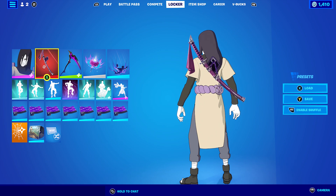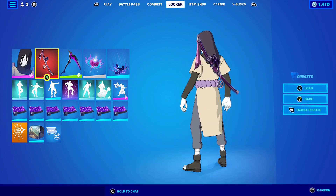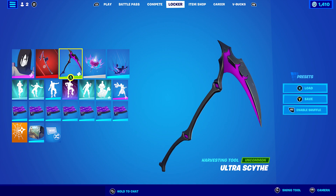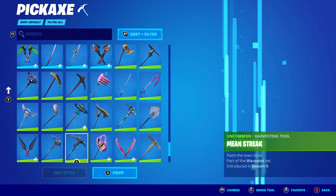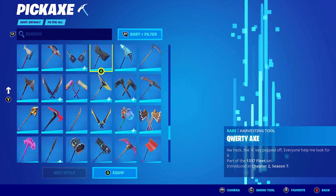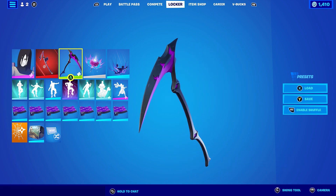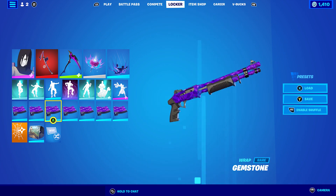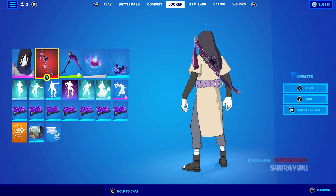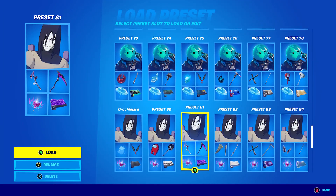For the third combo I decided to use a Shiro Yuki back bling - I was using it trying to get purple around his waist area but it works pretty nicely anyway. I'm combining it with the Ultra Scythe, which is basically like the Reaper - it's a reskin with some purple and black, which is cool. The wrap I'm using is Gemstone from Chapter 1 Season 8. If you don't have that one, any purple and black or just purple or black wrap will work nicely - Gemstone goes perfectly with the black and purple on the back bling and pickaxe.